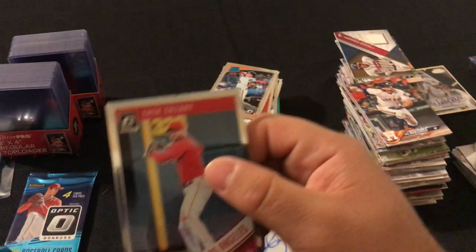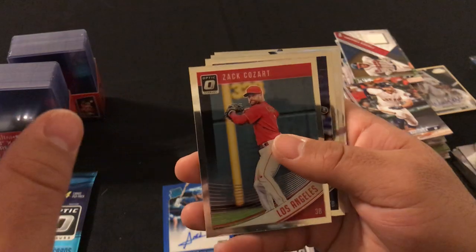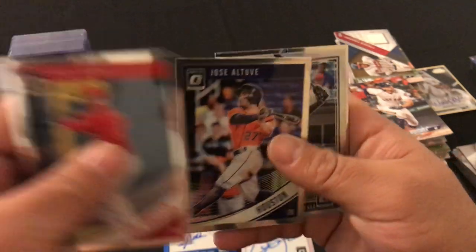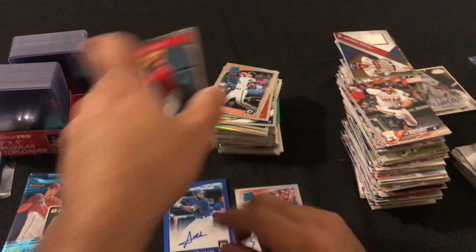Next pack: Zach Cosart, Jose Altuve, Nicky Delmonico rated rookie, and Clint Frazier rated rookie.